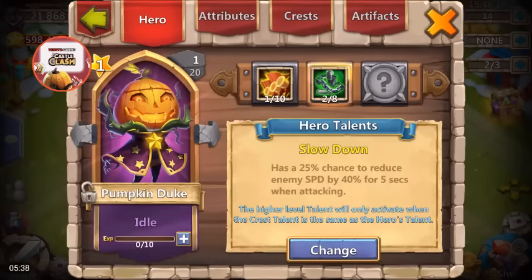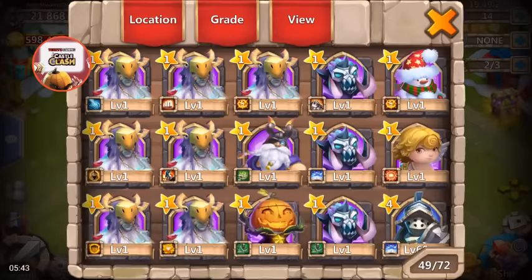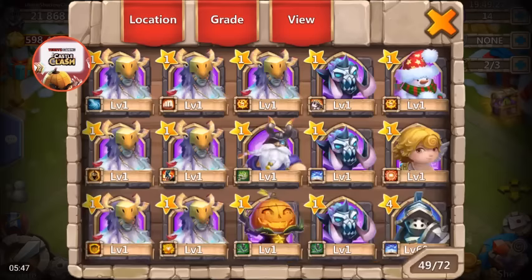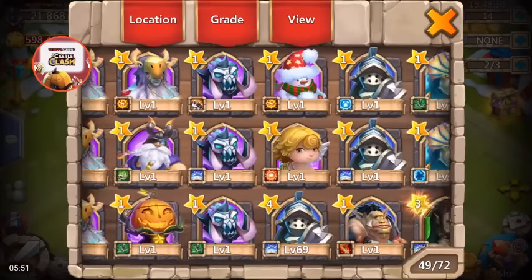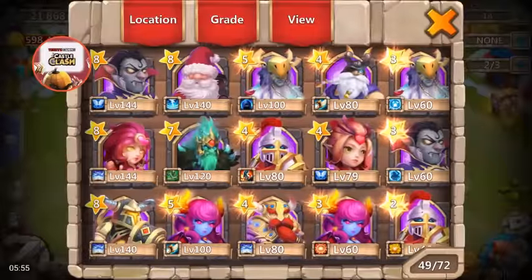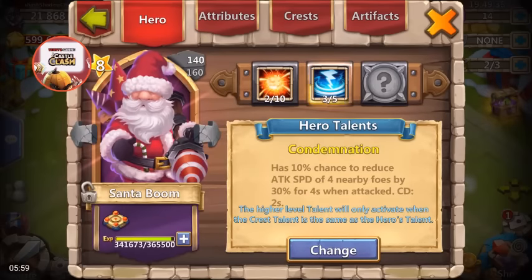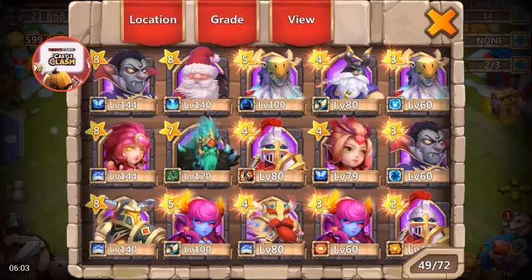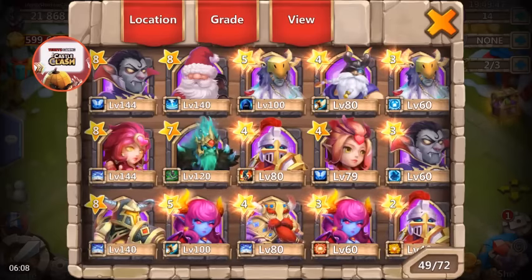Wow — two Slow Down, a one Scorch, a one Rewrite, three Slow Down, and three Blade Shell. I must have to put it on a dupe because I don't have really any tanks on this account. This account needs so many talents it really doesn't matter.